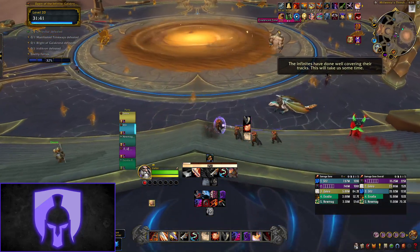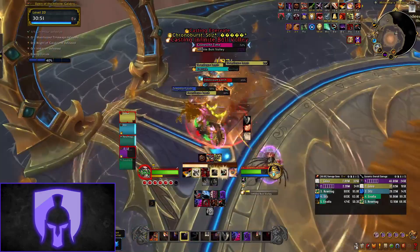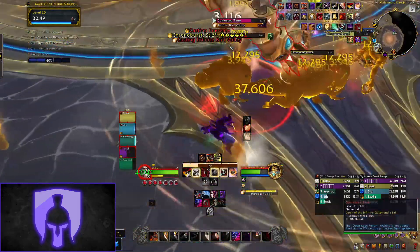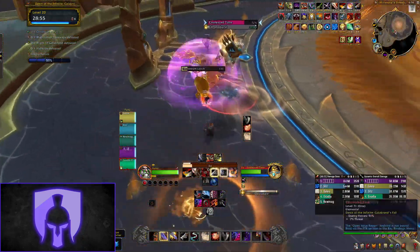After this we have an open area with various new trash. The main things to watch out for are the Coalesced Infinite's Bolt Volley — this does AOE damage and needs to be interrupted. They also do another cast called Chrono Burst which applies a dispellable debuff to two players.